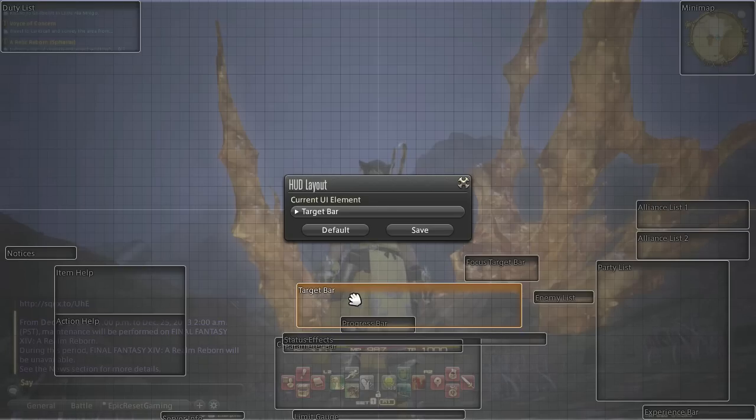Within the target bar, you're going to see the enemy's information or your target's information, with their target information to the right. The new thing in 2.1 is PS3 players now get focus target, which means you can focus on a particular enemy. For example, in the Ifrit battle, you could focus on Ifrit and always see his information — whether he's doing an attack — while targeting something else. DPS players would attack the nail, so you can see the nail's target information while still monitoring Ifrit to see if he's casting a spell or attack that might hurt you.